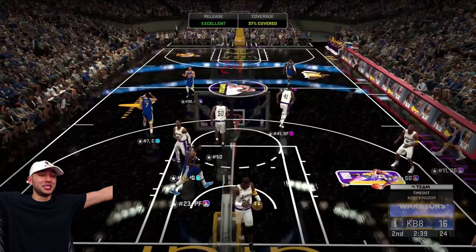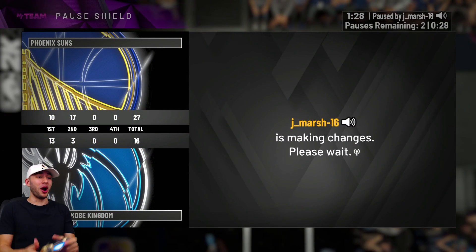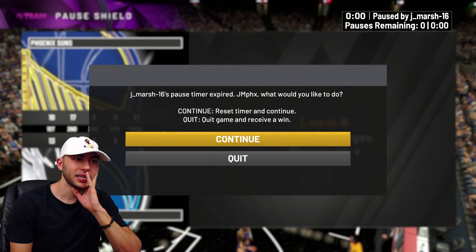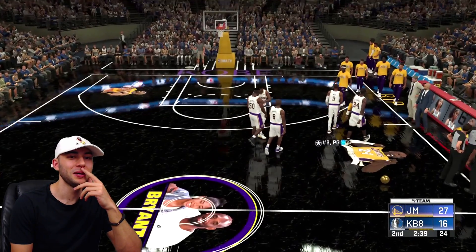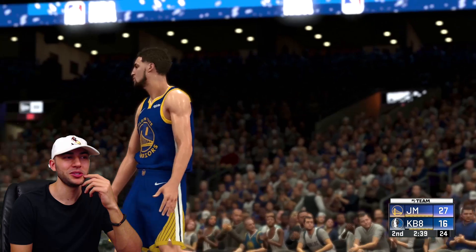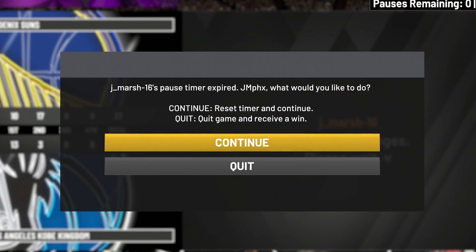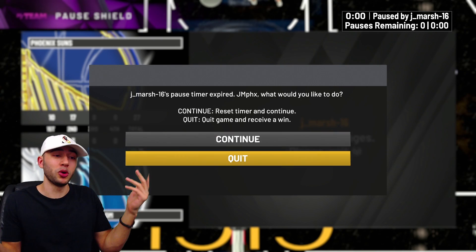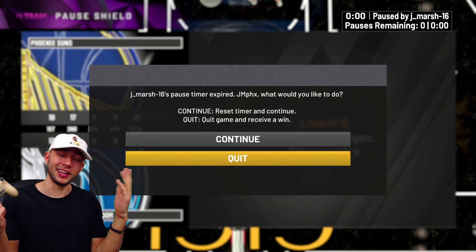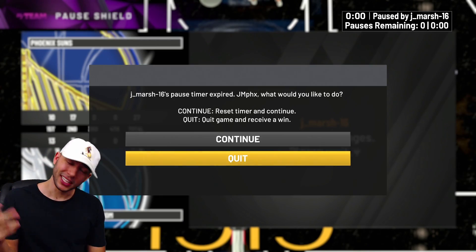Klay Thompson just hit a contested three ball over Kobe Bryant — are you serious? It looks like he wants to quit out of this game, but I'm really trying to continue. I don't know what he's saying on the mic right now, but it looks like he's just trying to use up all of his pauses. Well, I tried to keep him in the game — he clearly doesn't want to play up against me anymore. Splash Brothers — we were able to complete our first game of the challenge, but looks like we're going to have to have ourselves a second game.